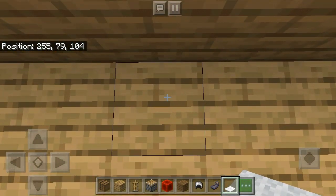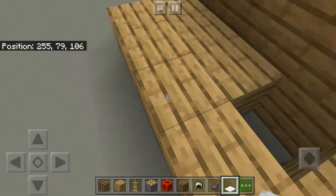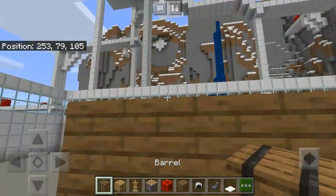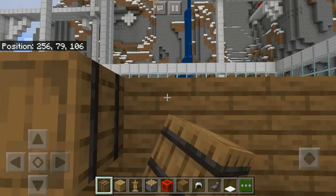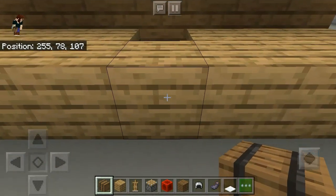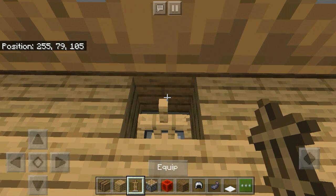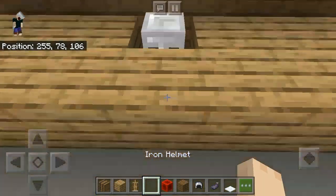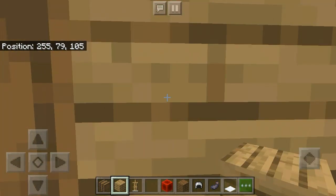Now make a 2 block deep hole at the middle and place a carpet inside. Now place barrels on the table — or you can use any block there except transparent blocks. Then place an armor stand in the hole with an iron helmet.